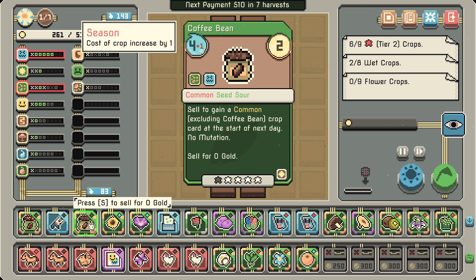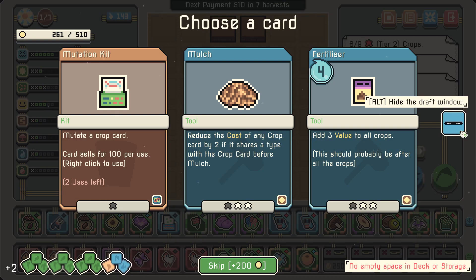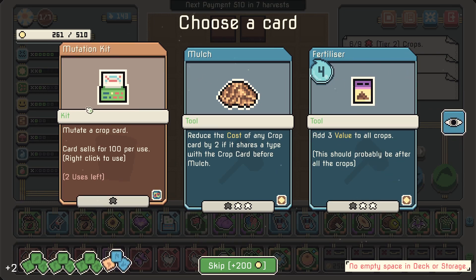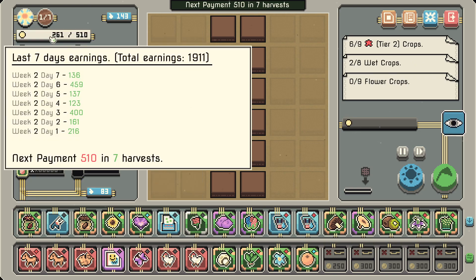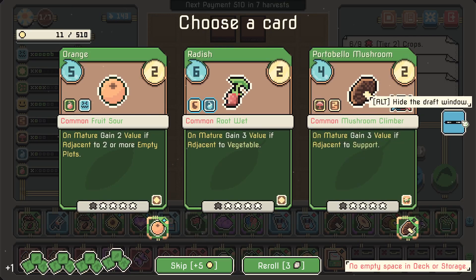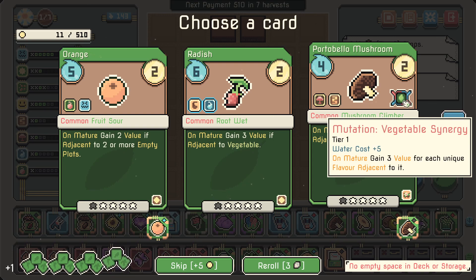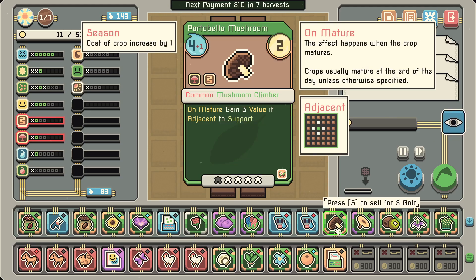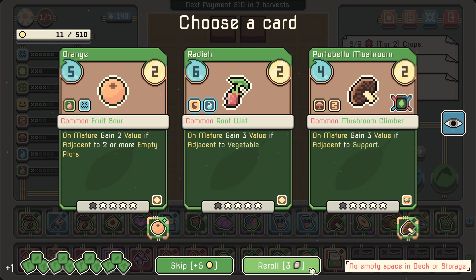I could put it on a seed coffee bean... We can get 200 gold if we skip here. 'Add three value to all crops' — that should probably be after all the crops. I think I'm going to grab the mutation kit. I'll unlock a new slot. Mutation: vegetable synergy, tier one — water cost plus five, on mature gain three value for each unique flavor adjacent to it. It's a climber portobello mushroom, but water cost plus five seems insane, so let's go for rerolls.